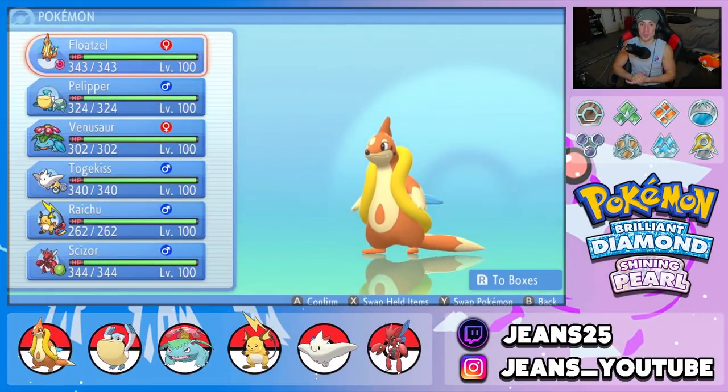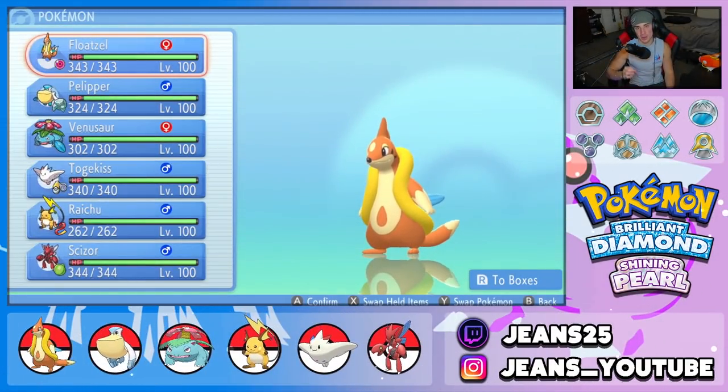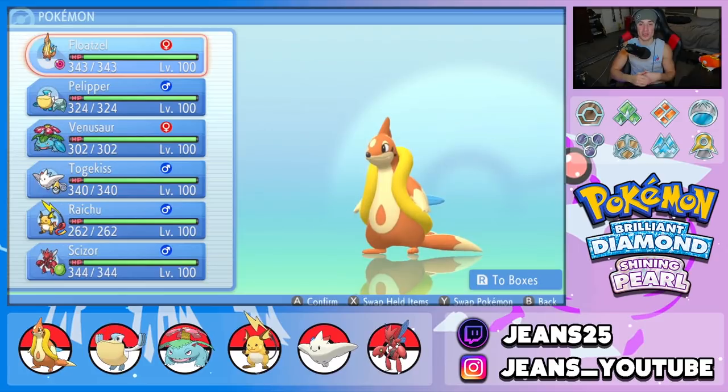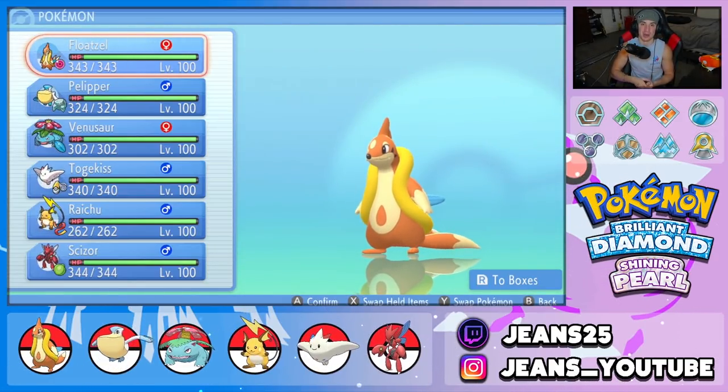What's going on YouTube, Jeans here, hope you guys are having an amazing day. Today we are back yet again bringing you guys some more competitive VGC double battles for Pokemon Brilliant Diamond and Pokemon Shining Pearl. In today's video we're gonna be showcasing yet another banger of a team — we got Swift Swim Floatzel alongside Drizzle Pelipper.